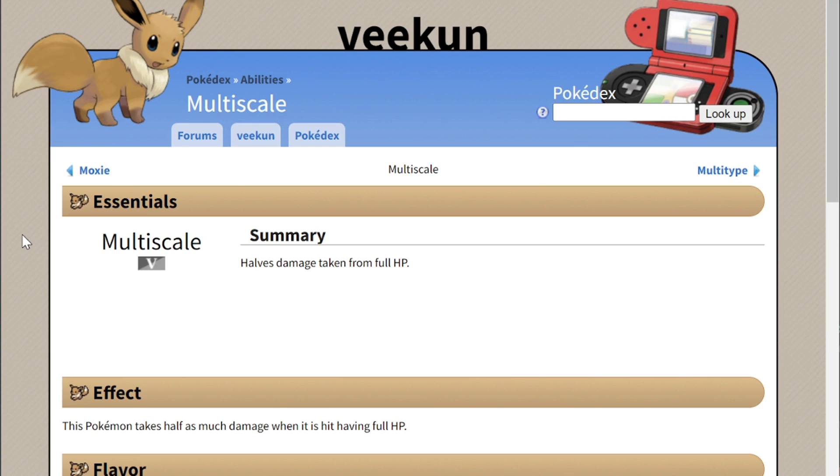So there is this ability called Multiscale. What does Multiscale do? It halves the damage from any attack when the Pokémon is at full HP. Only two Pokémon get it currently — that is Lugia and Dragonite. So Multiscale halves the damage from any attack or special attack taken from full HP.